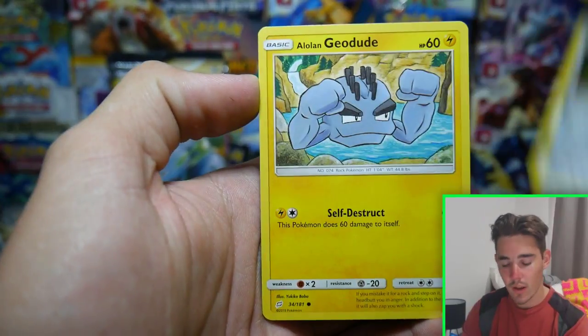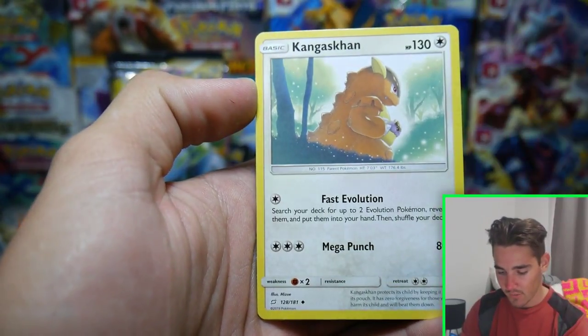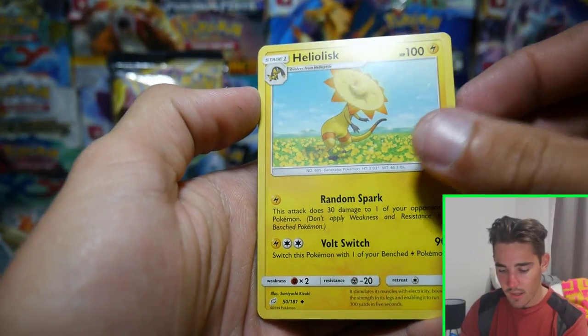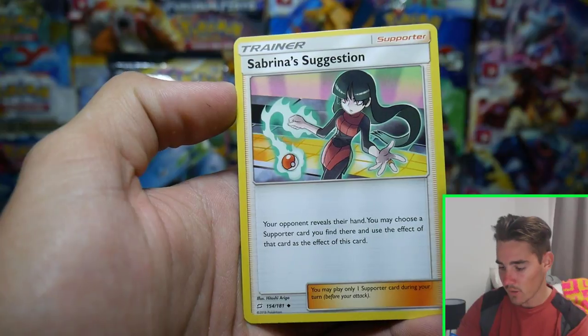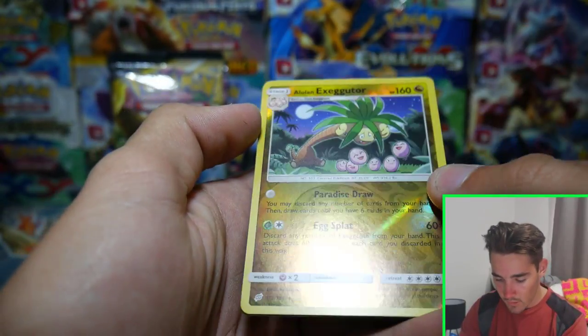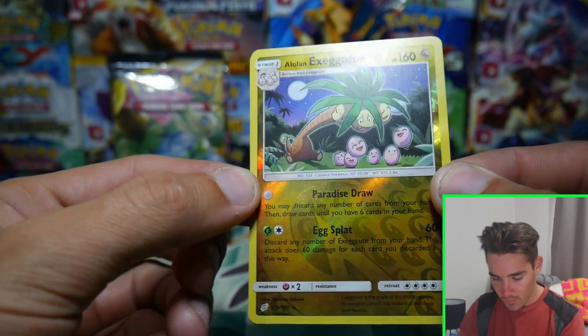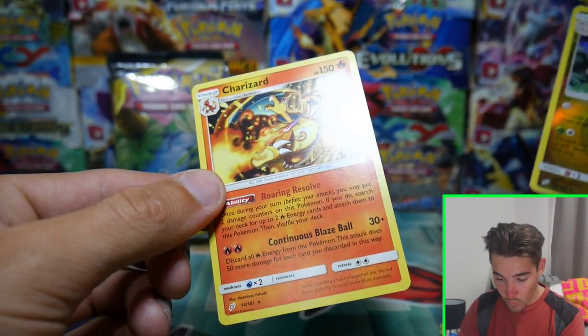So we have a Vulpix, a Pawniard, an Alolan Geodude, a Psychic Energy, a King's Rock, a Heliolisk with the Sunflower Head — that's pretty cute, I'm going to have to keep that aside. A Sabrina's Suggestion, an Alolan Exeggutor, and that is a rare reverse holo.